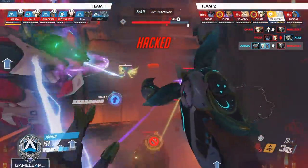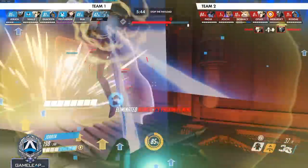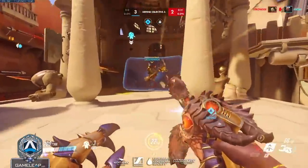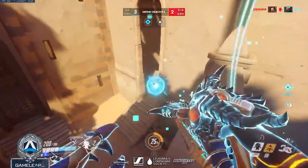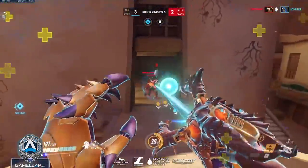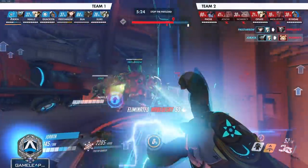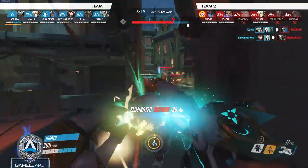For a super advanced Symmetra tactic: set up two teleporters at different distances — one further away, one closer. Stand at the far teleporter, fire a full-charge orb at a target, instantly teleport to the closer one, and fire a partial-charge orb — both hit the enemy at the exact same time for a burst of damage that can instantly take down an opponent. A crazy cool technique — if you pull it off, drop a link in the GameLeap Discord.